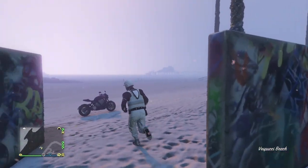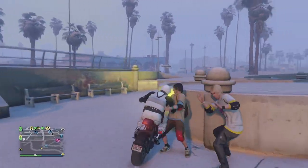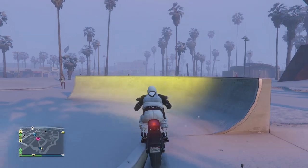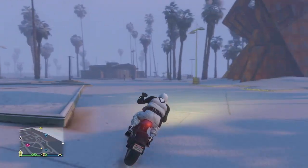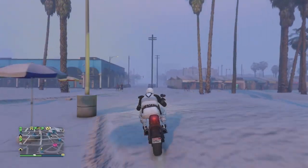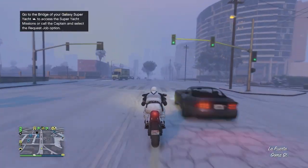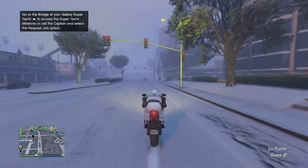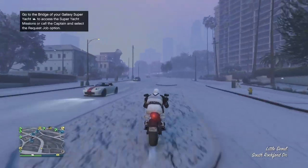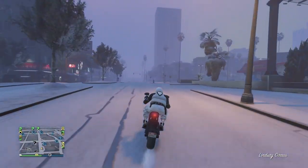From there, make your way over to LS Customs and change something on the vehicle — this is the new motorcycle, it's pretty fast and costs about one million. Just make your way to LS Customs, change something on it to save it, and once you save it you're good to go. I hope you found this glitch successful and easy. Smash that like button, subscribe to my channel, turn on post notifications, and stay active on the channel for the newest and latest glitches in GTA. I'll catch you in the next one — peace out!